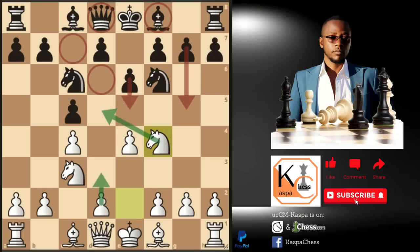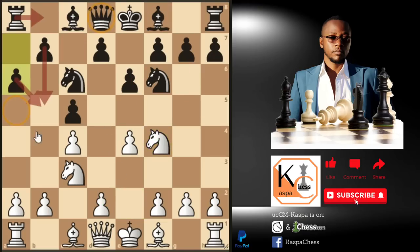Instead of pawn to g5, black may also try pawn to a6, which is an engine move. Whenever you see pawn to a6, it's high time for you to play a4, because black is planning to put his a8 rook on b8 and then push the b5 pawn. So whenever you see pawn to a6, play pawn to a4 to lock the queen side. Here we are simply stopping all movements from the queen side.